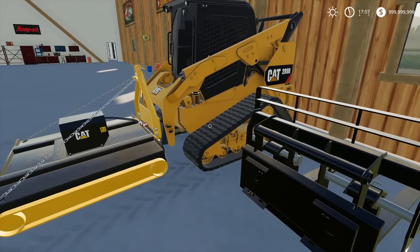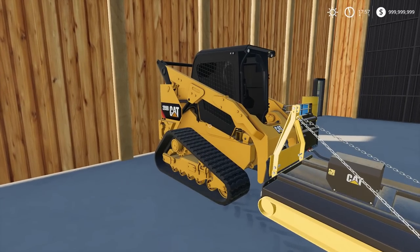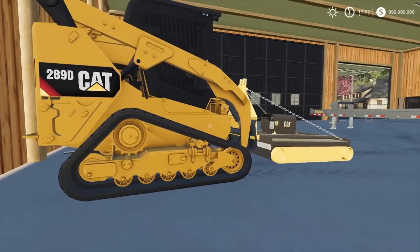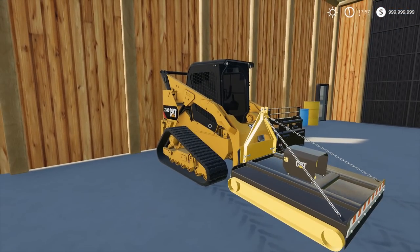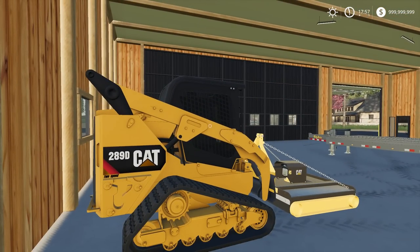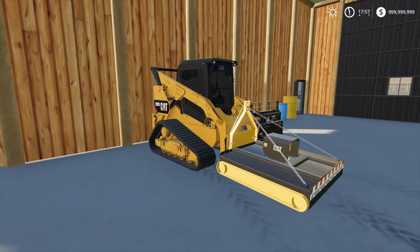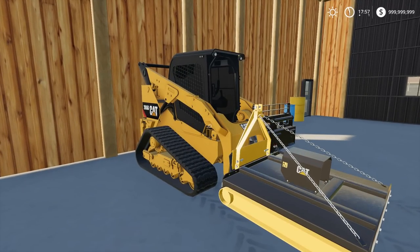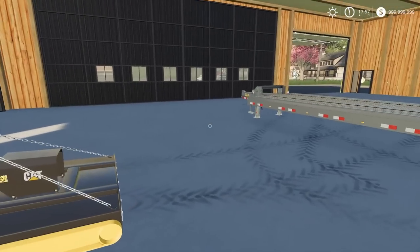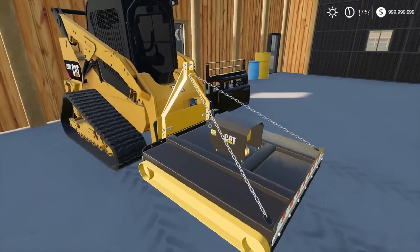The Cat 289D — this is pretty crazy. I gotta say, Hunter from Externals Mind — thank you for converting this. All he did was convert it; it'd be cool if he UDIMs it or does more work to it. Kyle, the guy that made the bobcats — I was thinking it'd be sweet if Kyle took over the project. I'm not sure what Hunter's plan is with this skid loader, but it's pretty solid for just converting it. He said there's probably a lot of errors, so we're kind of testing it out.